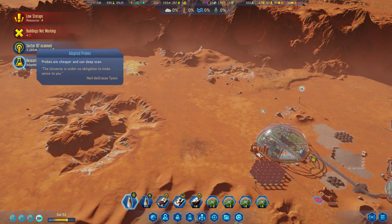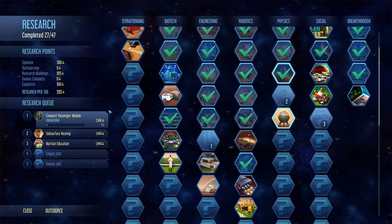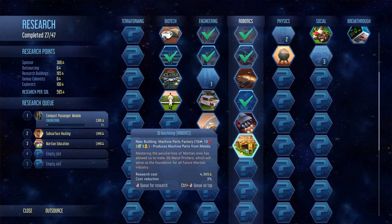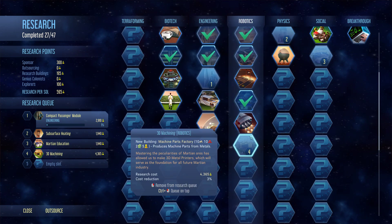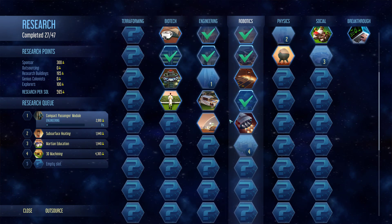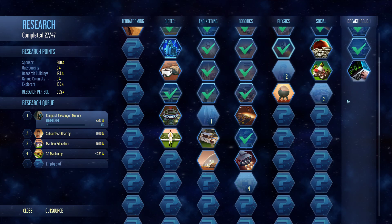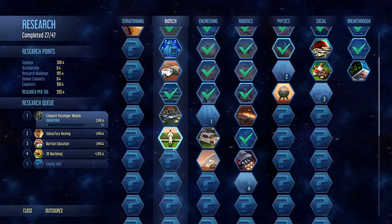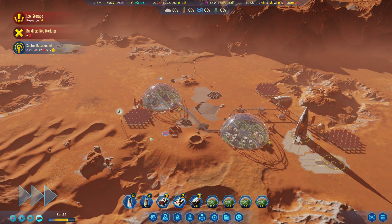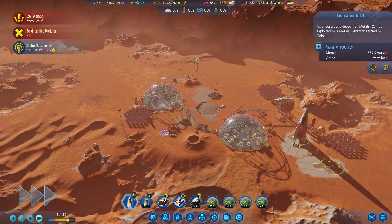Research complete — adapted probes. We don't really care about those. Sterlings, which are nice. There's our machining in robotics, which sort of makes sense — you need machine parts for the electronics and you need electronics for the machine parts. We'll increase comfort with farms — seems to be a thing that we can do.